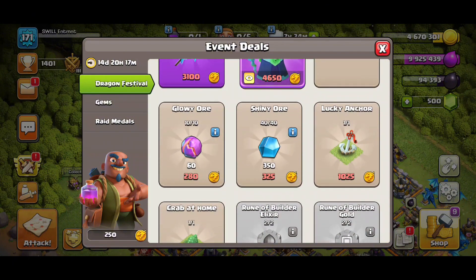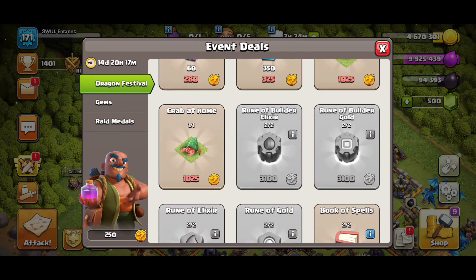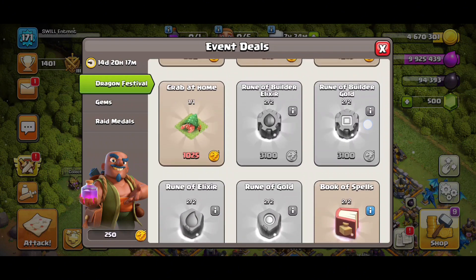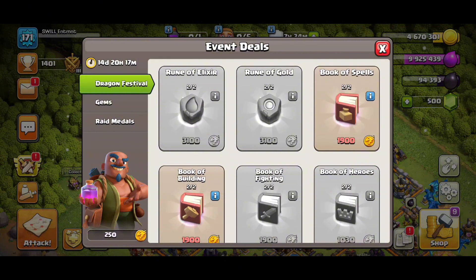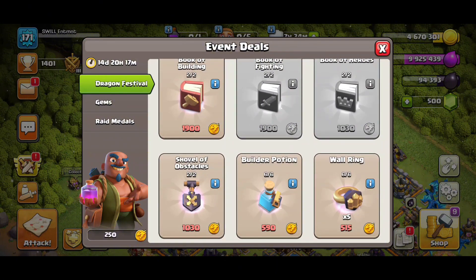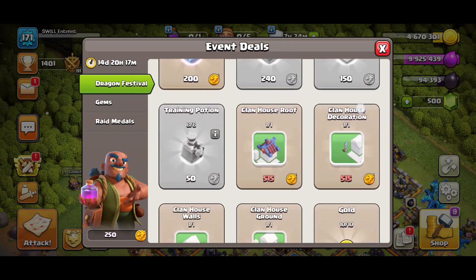You got Starry Ore, Glowy Ore, Shiny Ore, Lucky Anchor, Crab at Home, Rune of Builder, Rune of Elixir, Rune of Builder Gold, Rune of Elixir, Rune of Gold, Book of Spells, Book of Fighting, Book of Heroes — all stuff that we already have anyway inside the game. So you got some really cool things in there.